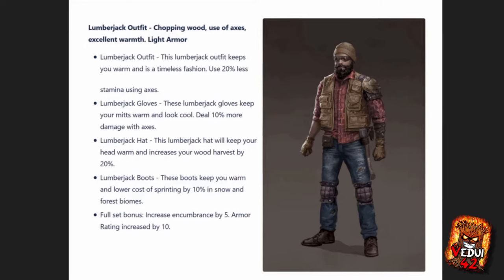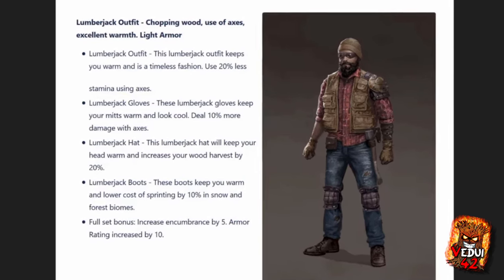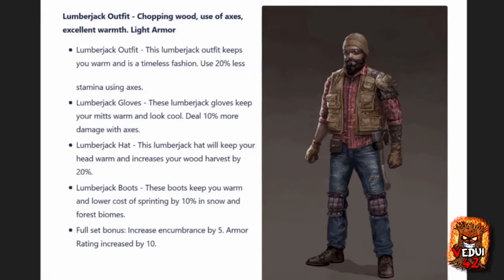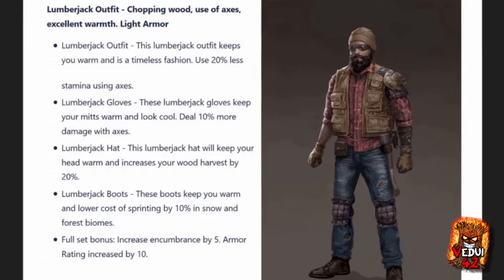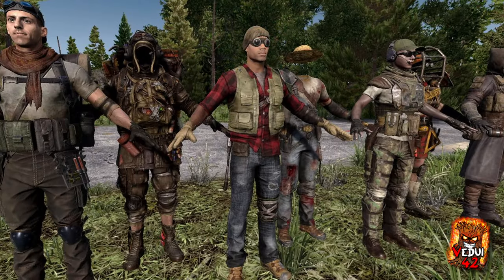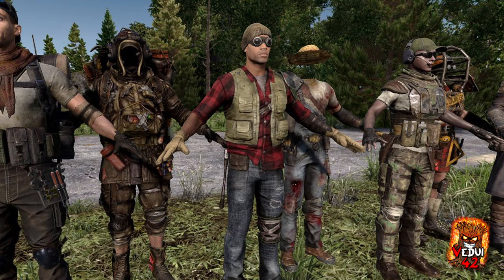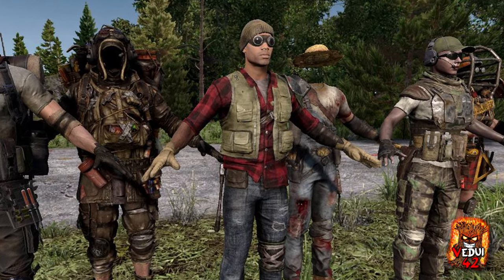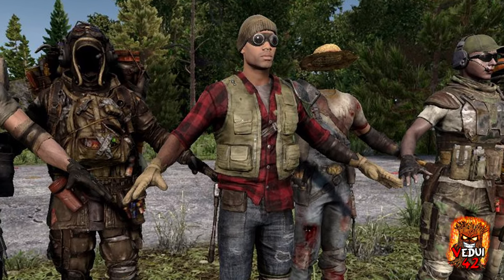Here we have the lumberjack — great for chopping wood, use of axes, excellent warmth, and it's a light armor. Your main outfit will keep you warm and use 20% less stamina using axes. The concept art and the game model look very similar — maybe a little more rustic in the concept art, but essentially the same. Fortunately, no blood, so at least he didn't chop off his own foot.